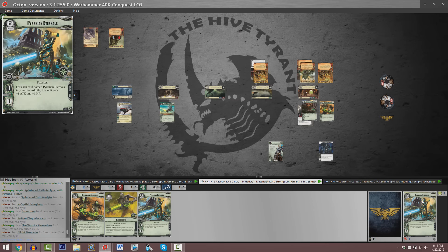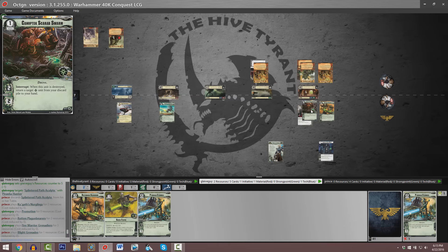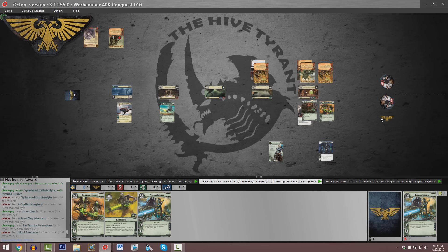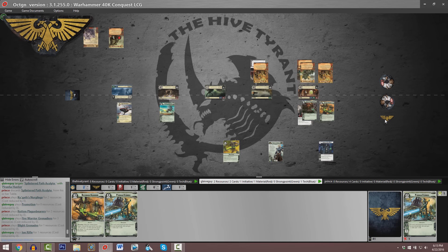Interrupts always occur right before the unit itself is destroyed, so the Kenoptek's Scarab Swarm cannot be destroyed and then return itself to your hand. We do have a copy of Deathmark Assassins that might end up hitting extraordinarily hard. At the moment Onrakir has the initiative token, so he will hopefully be able to retain that at this first planet.